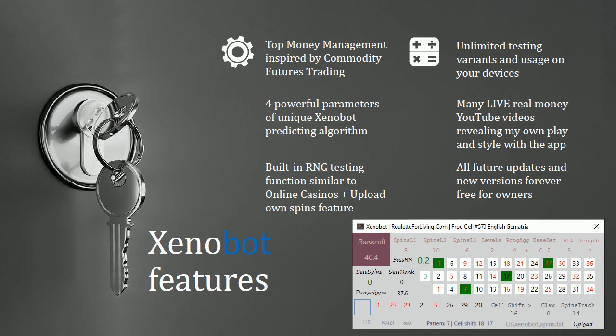I've shared many live real money sessions. I played two deposits at Unibet — in total, more than 1,000 euro net profit. Now I'm playing at Casino Club, also really successful: I made a 400 euro deposit and in the latest episode already achieved more than 1,000 bankrolls — a 150 percent profit. All possible future updates and versions are completely free for all XenoBot app owners.